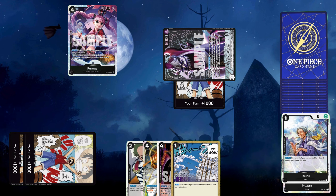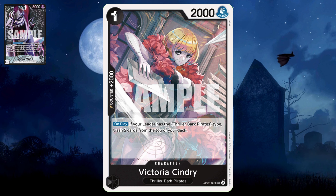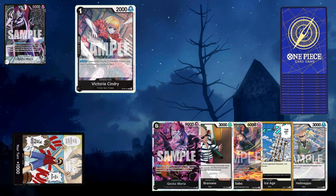We have Victorious Sindri. Sindri is a 2k counter, 2k power. You're basically using her to get five cards from your deck into your trash. If you play her for one Don, you add five to your trash, you build up your graveyard — it can really help you set up your attacks later with Moria, or to get Thriller Bark characters in your trash to play out onto your board.